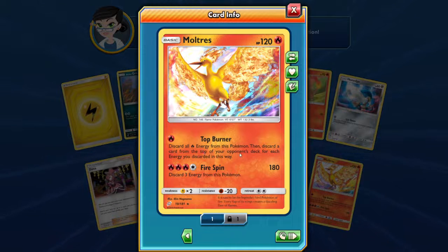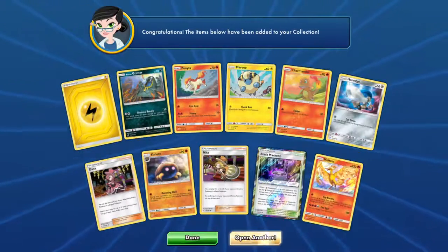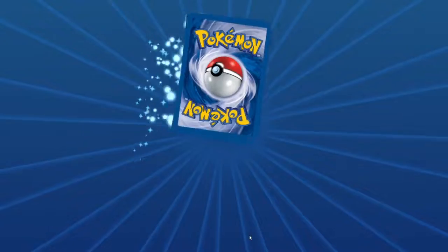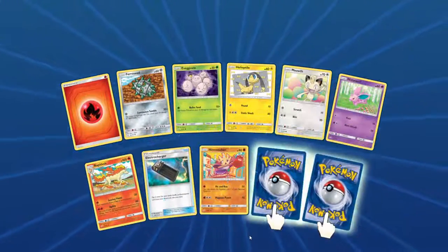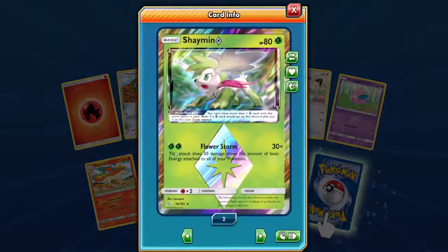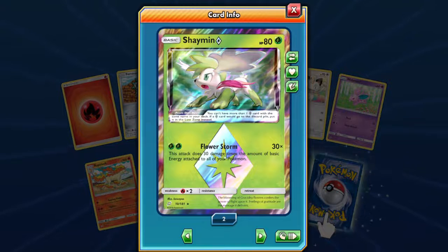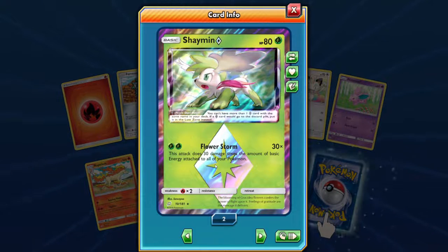Discard Top Coat — I probably won't use it, even if it does want to hit you. It just looks awesome. Electric Charger. And look at this Shaman — that's 30 times when that bad genie is attached to all of your Pokémon. This is awesome.